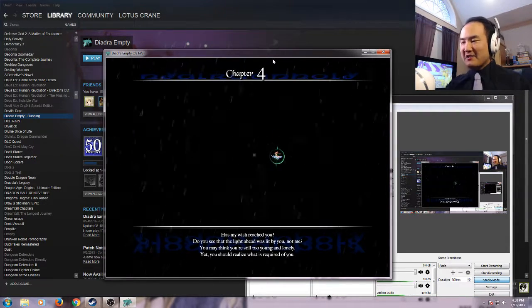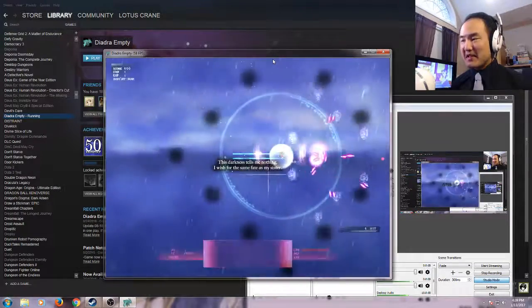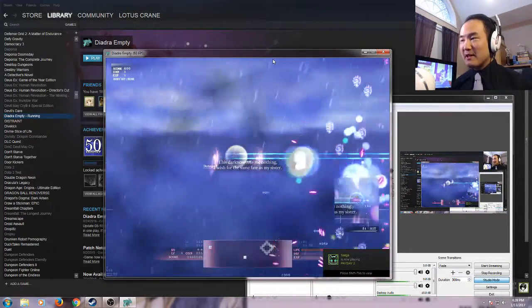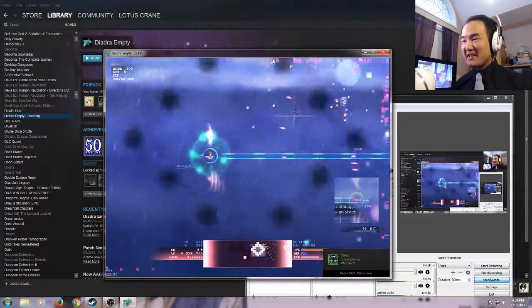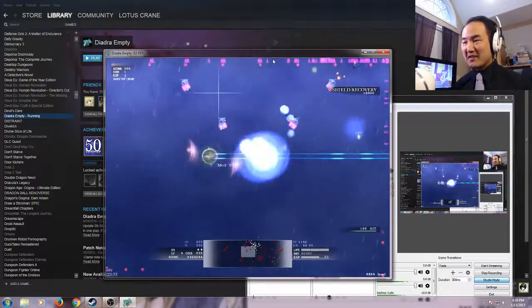That little text down there — it seems to be a dialogue between the character you're playing as and her presumably missing, deceased, or otherwise absent older sister.